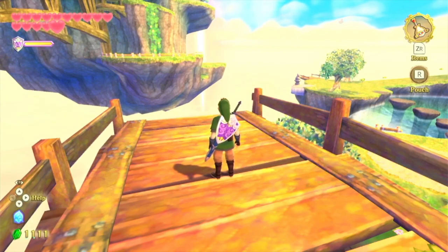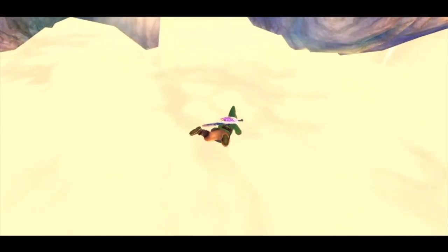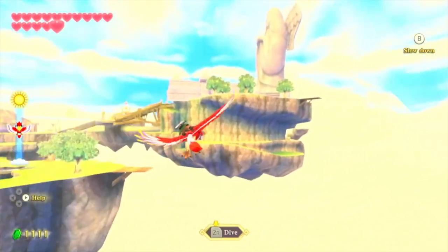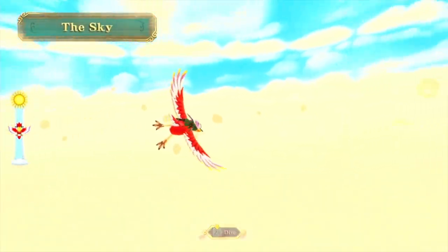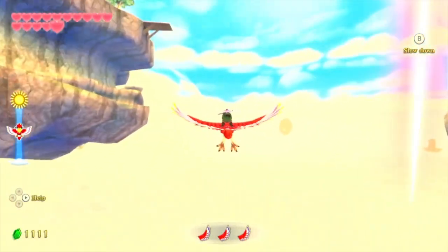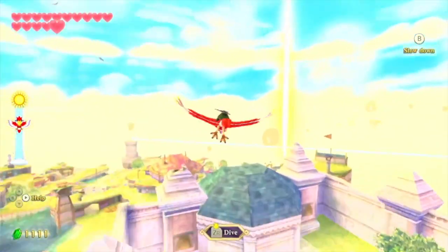At Secret number 2, we have Link and his Loftwing secret. What you can actually do is if you sprint off the edge before you leave Skyloft, you can actually barely move your Loftwing just a little bit. You can just barely move your Loftwing before you're teleported into the sky. If you sprint off the edge and call your Loftwing, you can actually barely move it. If you're lucky, you can do some pretty funny things with this, like run your Loftwing into Skyloft — it'll be teleported and won't do any damage, but you can do some pretty cool things.